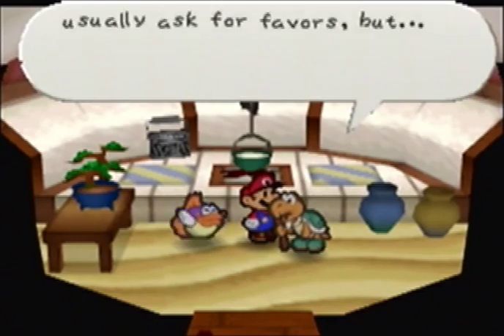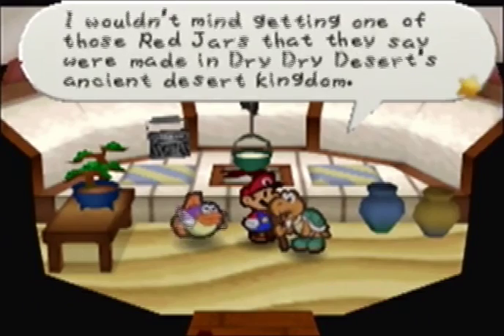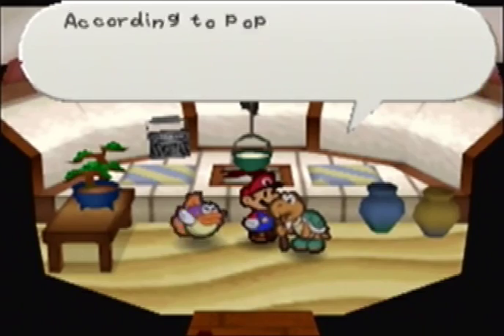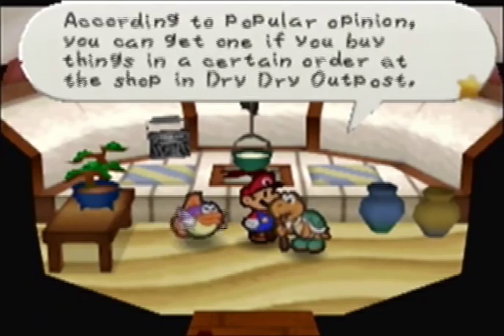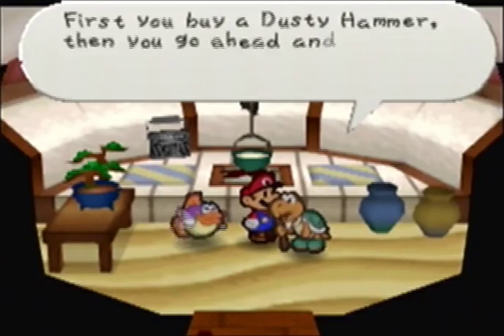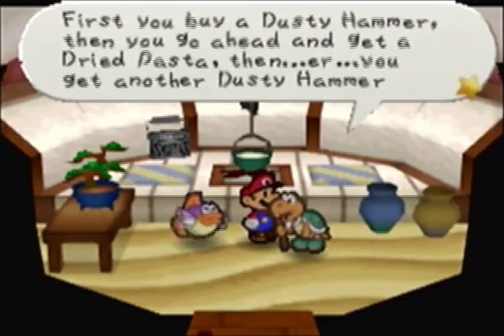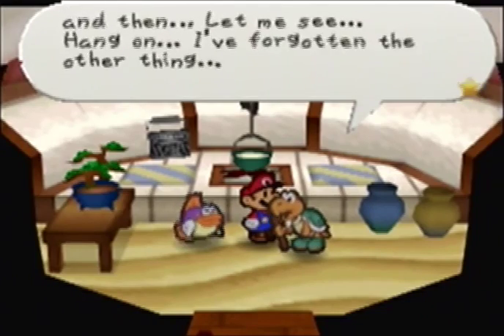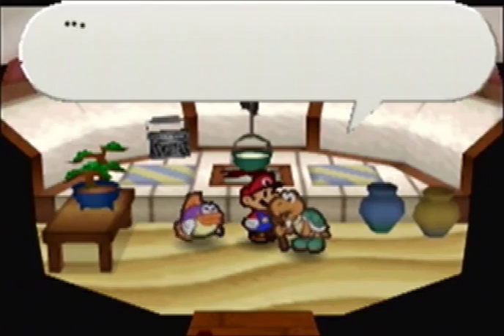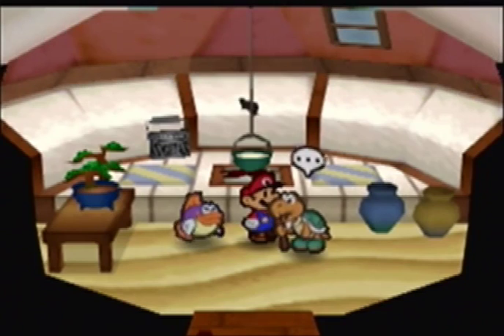Another favor: 'I wonder if I might get one of those red jars from Dry Dry Desert's Ancient Desert Kingdom. You can get one if you buy things in a certain order at the shop in Dry Dry Outpost. First, buy a dusty hammer, then dry pasta, then another dusty hammer, and then... I've forgotten the other thing. You have to figure out the rest.' Ugh, I've forgotten the order.